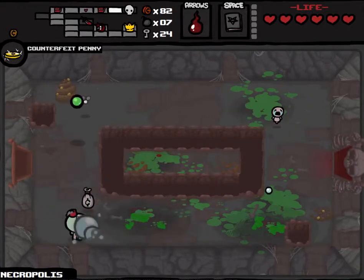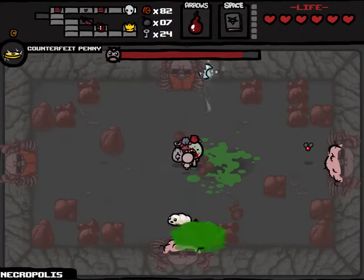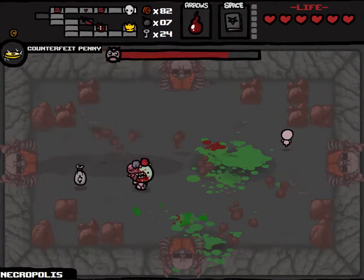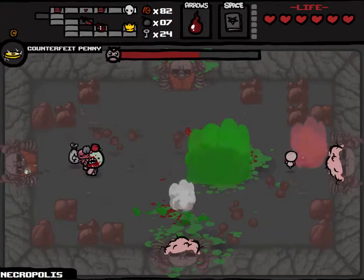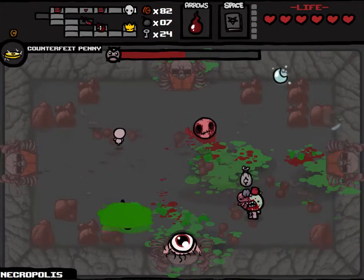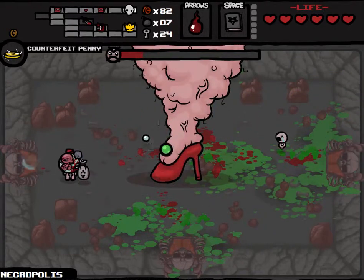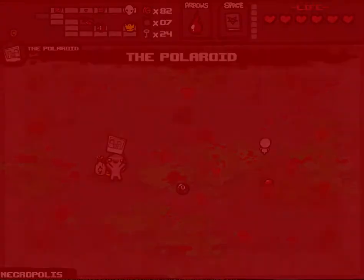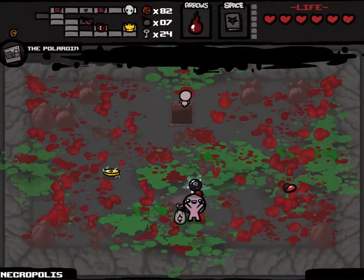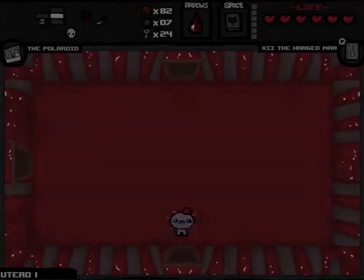Got rid of that guy. Let's go ahead and beat the shit out of Mom, shall we? It's just regular old vanilla Mom, so hopefully this won't be too much of a problem. I was a little nervous there — I was hoping the foot would kill it, and it did. Those cankles are well worth it. Pick up the Polaroid, and the only reason I'm getting the eight ball right now is for the benefit of the tarot card. The Hanged Man — not entirely great, but at least we'll be able to use it for one room. Our boss room is probably down beneath us.